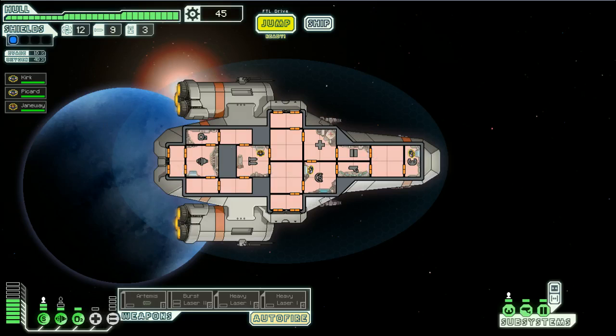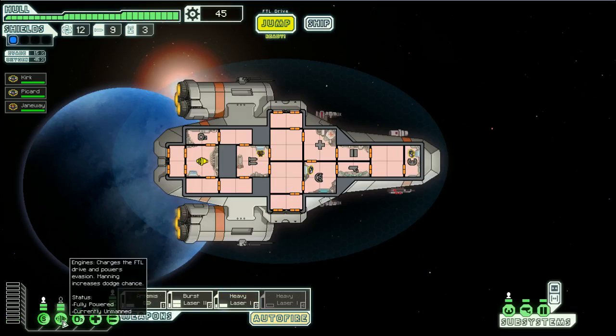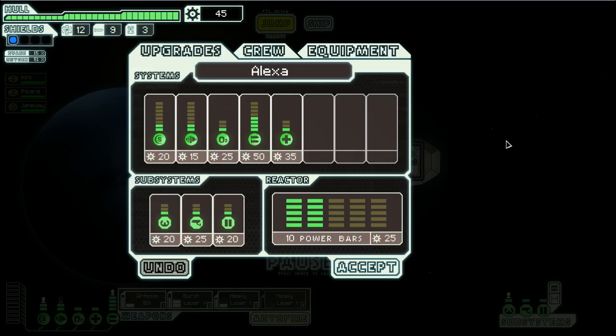I'll just hang out here for a minute and let our oxygen come back so my ship is not pink. Also, power everything back up since I'm out of that plasma storm.